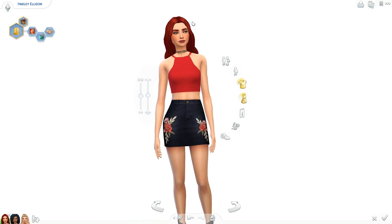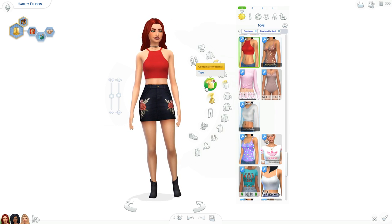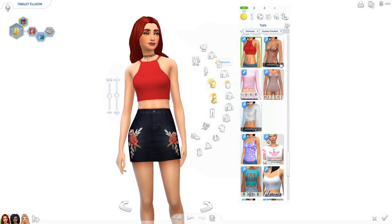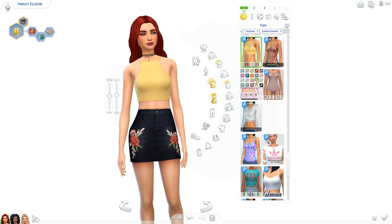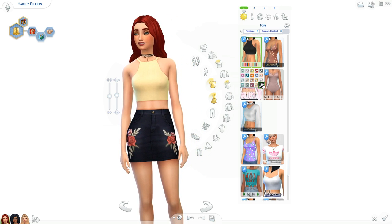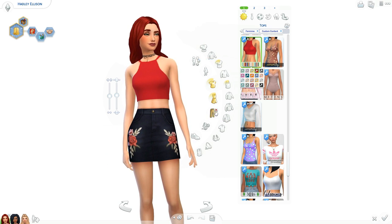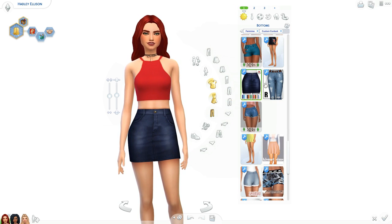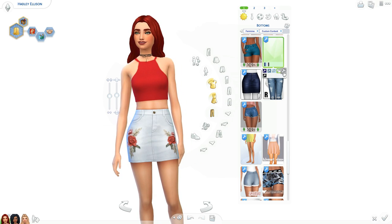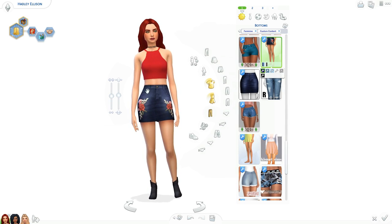Moving on to her outfits. We have this outfit here — a lot of you guys are probably familiar with the skirt. Here's the top, which is very new to my collection and I'm in love. This works for Max's Match and Alpha too — you could use it for either type of sims. And then the skirt here — there's also a recolor with flowers, which I love. So cute. There is her first outfit.